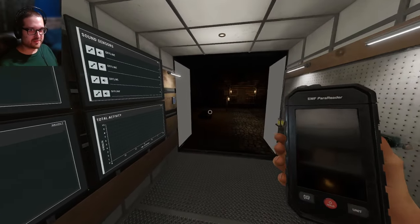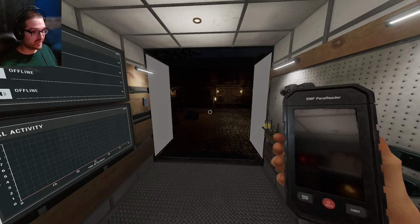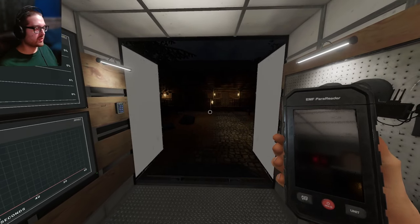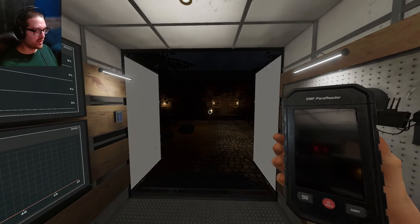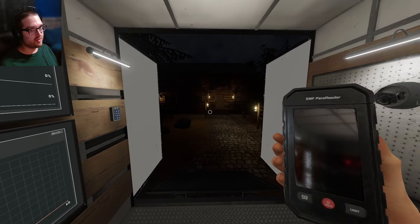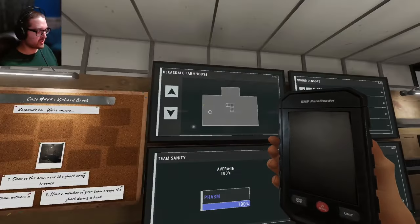Hello everyone, welcome to Phasmophobia. Today we're heading into Bleasdale Unprofessional. The Blood Moon is officially over — they brought it back a little bit, but I took a break this weekend and now we're getting back into it. I had mentioned we were going to Tanglewood on Nightmare, and we are still doing that next. But first I wanted to go into a professional map, then I saw the weekly this month is Point Hope, so we're doing the weekly on Wednesday. I wanted a nice relaxing game to get back into it post-Blood Moon, so we're going into Bleasdale.